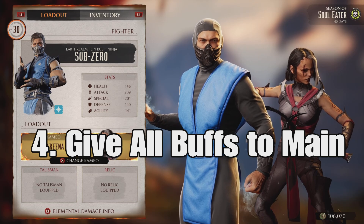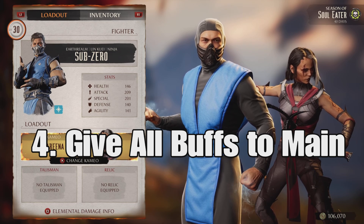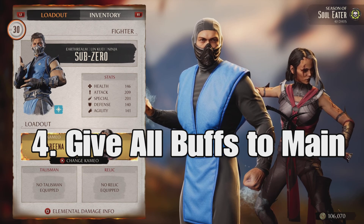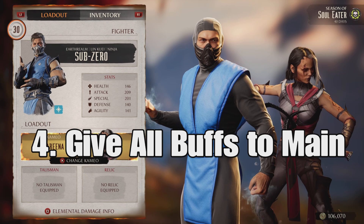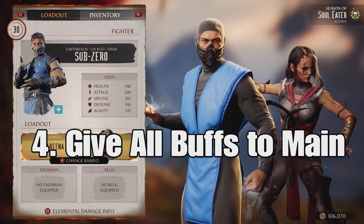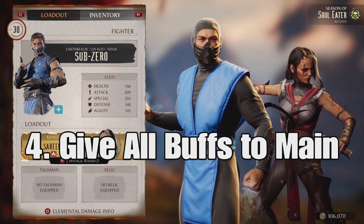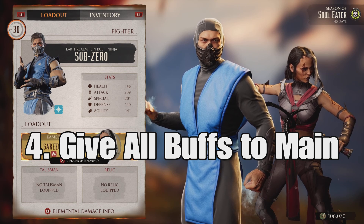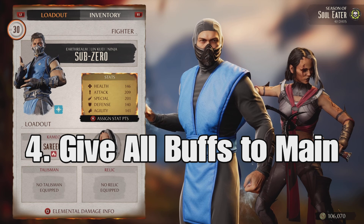Number four — this is probably the most important, so make sure you do this. As you play, you're going to earn herbs and elemental buffs, consumables that you can give to characters. Please make sure you always give them to the main fighter you picked for the season. This is going to make them OP so that taking down the invading force will be a piece of cake. It will also make them capable of doing higher seasonal towers later. This is why my Sub-Zero stats are so high.